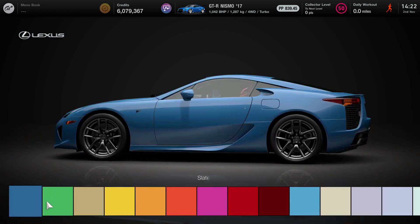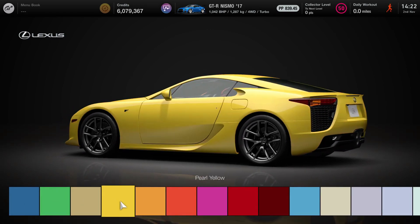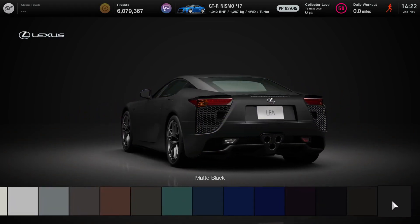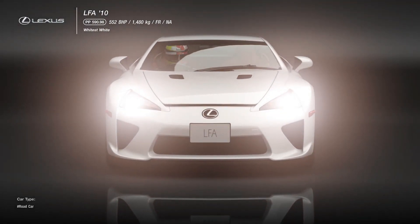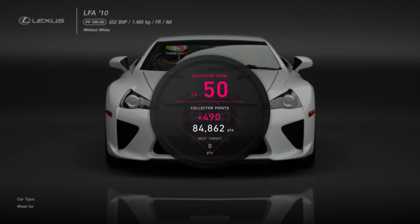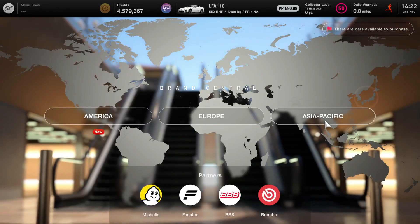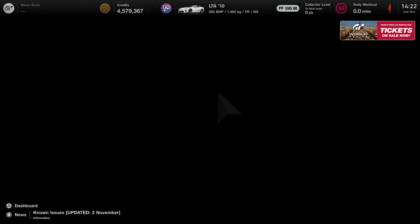There's no other color for an LFA. These are cool colors — yellow maybe, but nah. Ice white. This car — I'm going to die. They've got the LFA. Finally, we've been begging for this for years. It seems as though Gran Turismo does listen sometimes, not always, but sometimes.